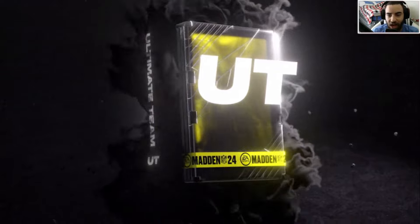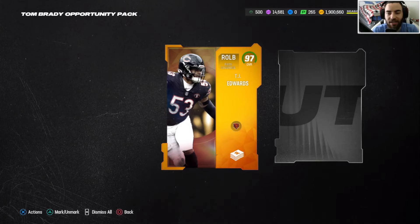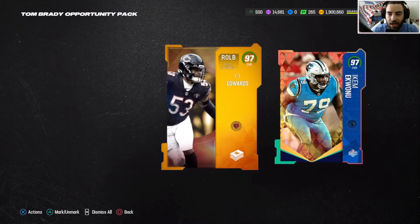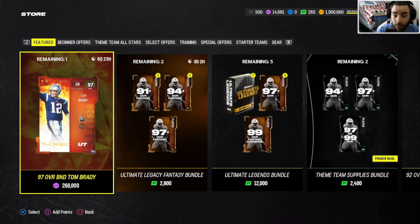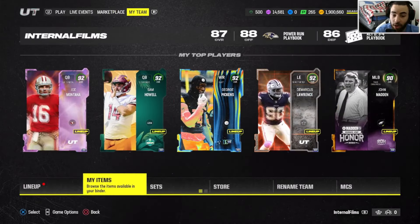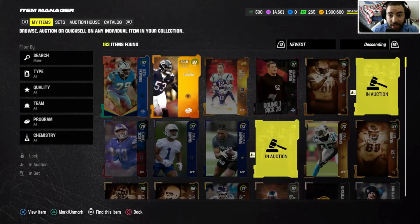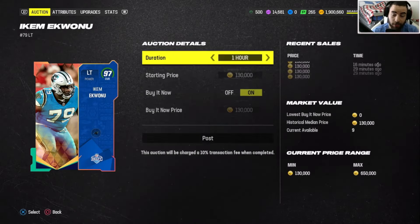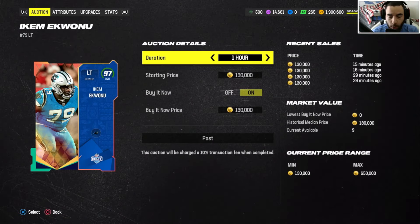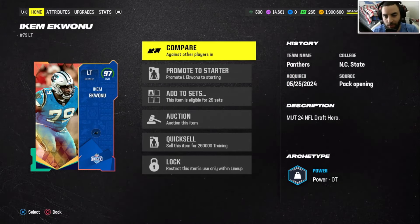I'm gonna do it for you guys — you definitely should not do it, but I'm gonna do it because I have leftover coins. We already pulled a 99 overall Tom Brady, and now we get a 97 TJ Edwards and then a 97 Ecom — we're not even gonna try to say his name. That's potentially what your offer can look like, so it just shows you could either get an offer like this first one, or an offer like this second one.